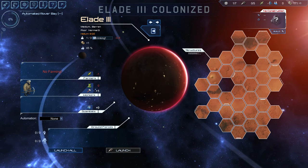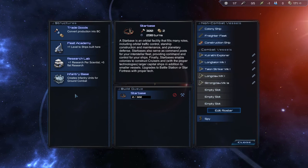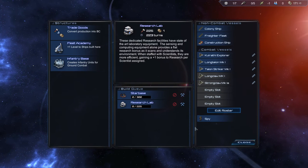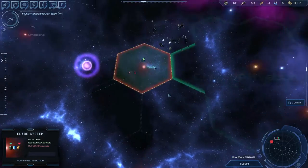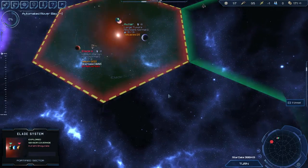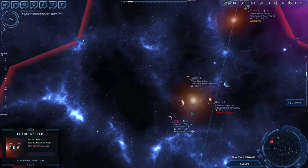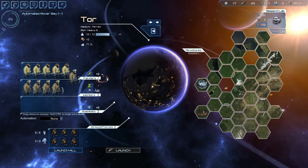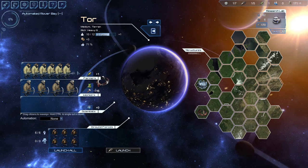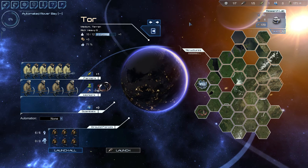Starvation — yep, I've got to put somebody else on food, which is going to mean pulling somebody off other duties and off production. But I've got to have the food. That slows construction down, but we needed this colony — it's really good that we got there at all.